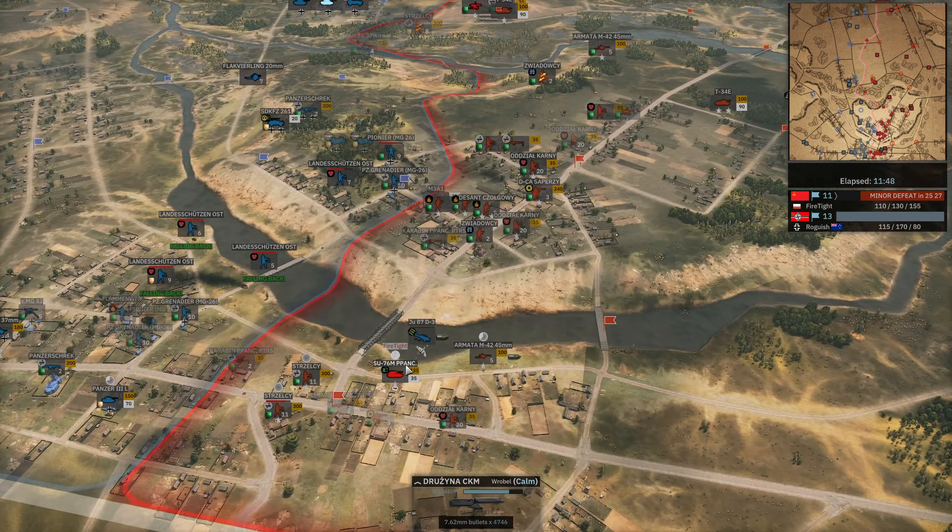Still no movement in the north - quite surprising as we just see units flooding in down south. If Roguish doesn't get like a 59 here we may see FireTight be able to turn this around. He does have the superior income, but there are still five minutes left on Phase B - that's a lot of money, and then five minutes of advantage income wise. Just over balance in general, so around 10 minutes in total. A Pak 40 finally coming into this position here.